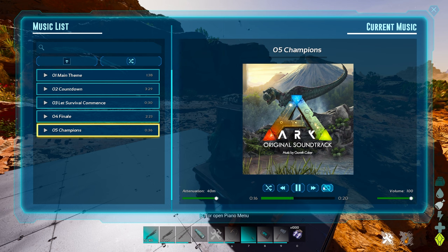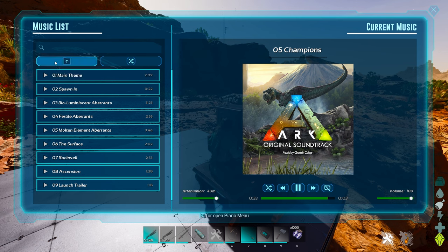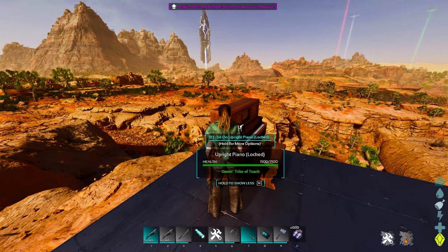You can change the volume and see how far it goes out. The music list is folder-based, so if you were to go inside the OST file and add music from outside, you could likely add external music and play it from the piano. I'm not totally sure what file format it requires, but it seems certainly possible.